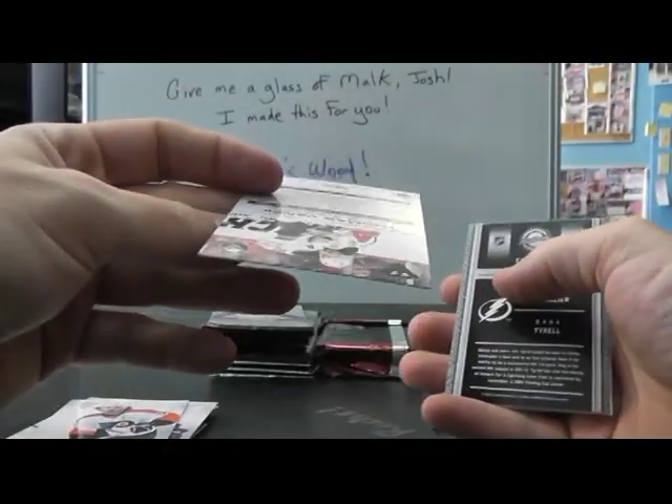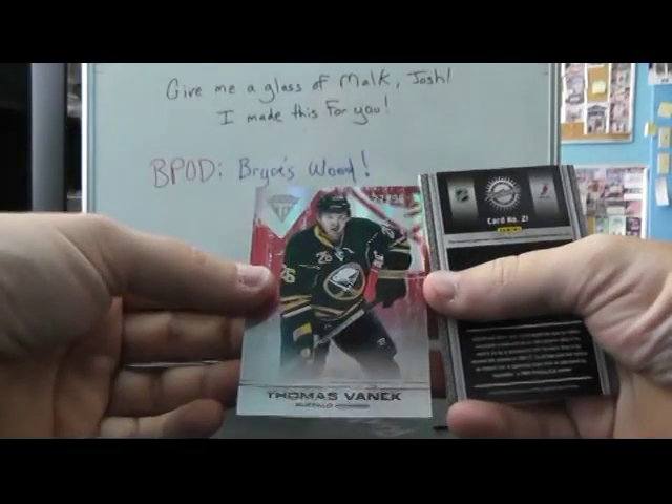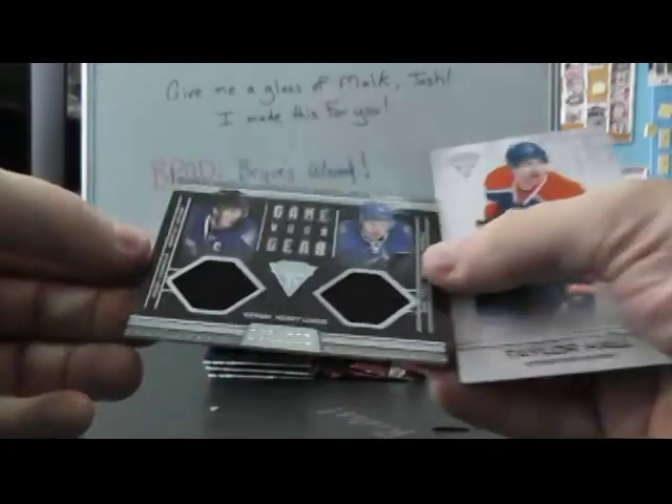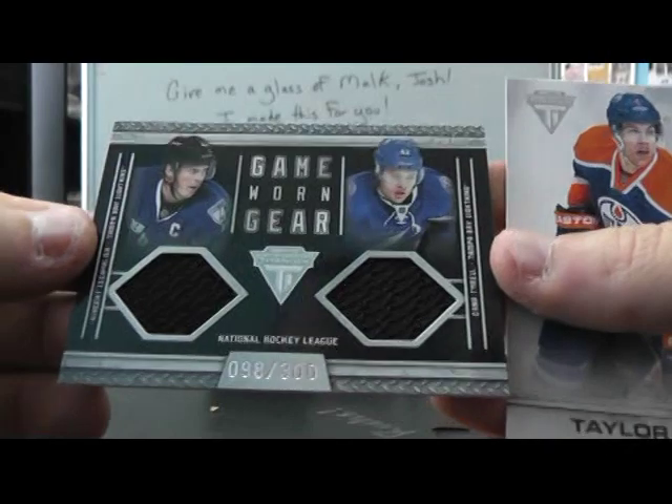Thomas Vanek red — and that is numbered: 27 of 99. Oh, just missed his jersey. Vincent Lecavalier dual jersey. And Dana Terrell, numbered to 300.